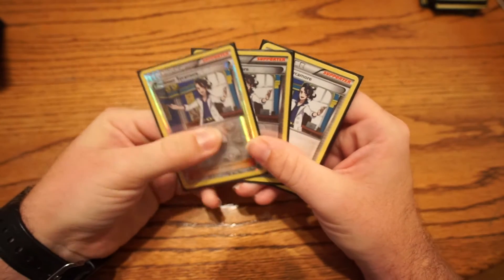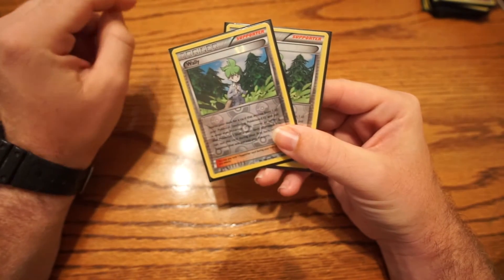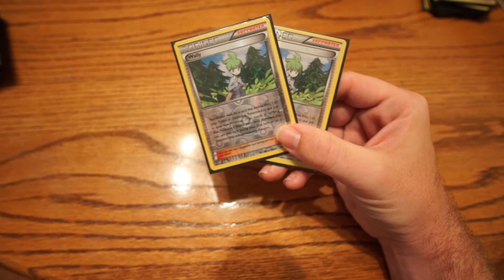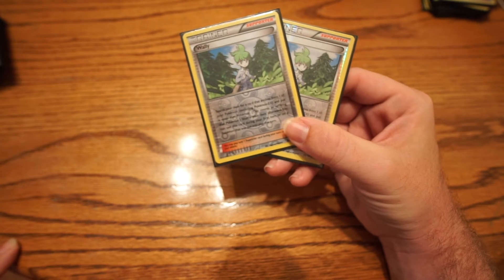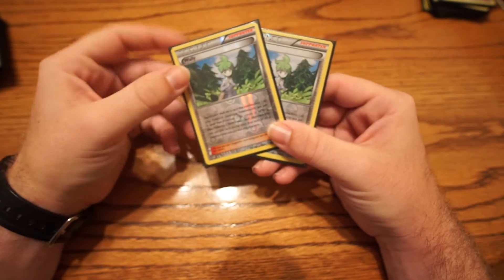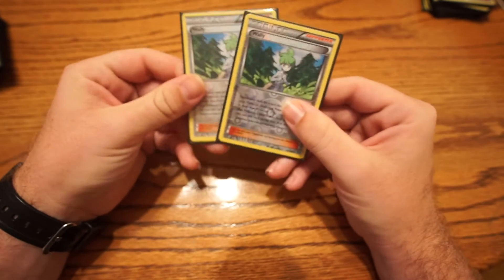For my Supporters, I run three Professor Sycamore and two N — N just got reprinted in Fates Collide, so it's back in standard format. I run two Wally. The whole point of the deck is a turn-one Trevenant with an item lock, and Wally basically allows that to happen. You search your deck for the card that evolves into the active Pokemon and place it there to evolve them. You put Phantump out as your active, search your deck for Wally, play it, and pass — so they're on item lock and you're set up. It's the key Supporter in the whole deck. I think three is too clunky and one is too few.